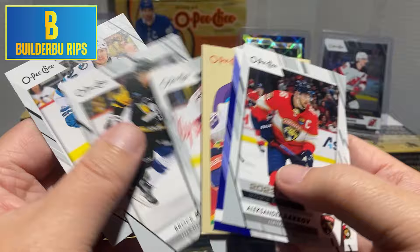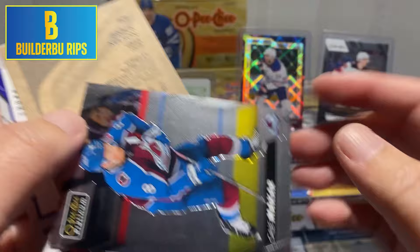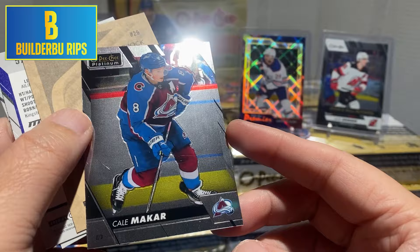Gooley, Rock McGinn, and Alex Barbano. So our first look at OPC Platinum Preview — those are what the cards are going to look like.